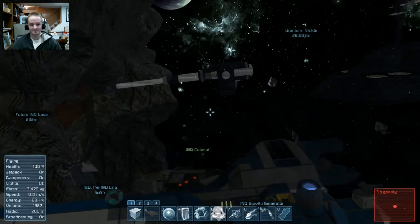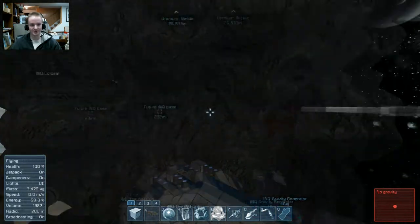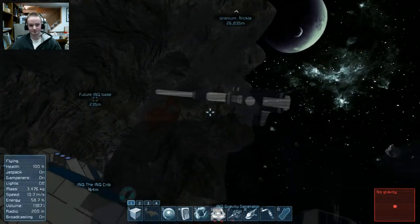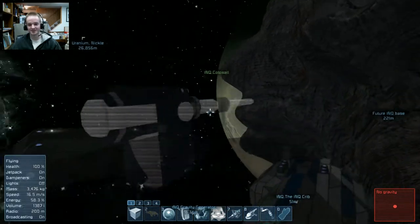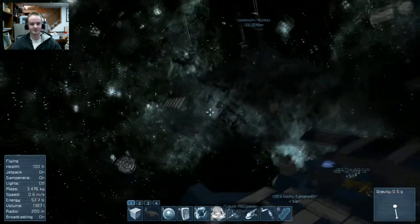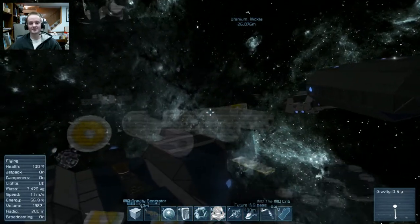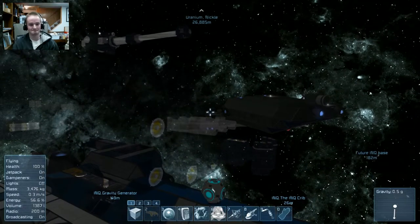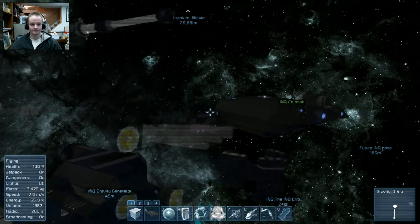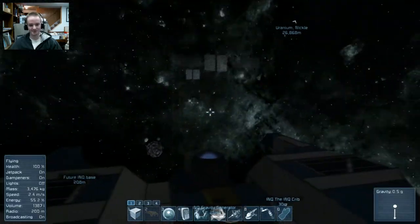You see that giant turret in the front? That is a sniper turret. It can one- or two-shot enemy large-ship thrusters, two-shot heavy armor blocks, and one-shot large light armor blocks. So basically it's a giant cannon that does a lot of damage — and it's accurate. This is the warship that I'm wanting to build in this world. Of course they've got all sorts of Gatling turrets, and the main armament is on the front — those cannons in there. You haven't had an issue where you accidentally shot your own ship, have you? No. I have this arranged just right. That's kind of a whole other video that I already did.